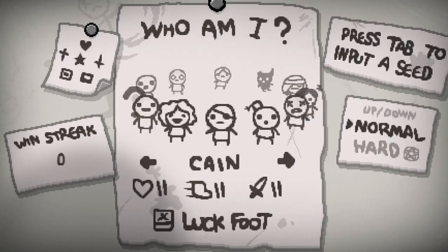Cain starts with 2 hearts — 1 less than the regular starting one. I think he is slightly faster, and he has a slightly higher rate of fire or damage. But he only fires out of 1 eye, so he kind of has to have increased fire rate to compensate. He starts with luck foot, which is just a luck upgrade. We'll get into stats in a little bit.